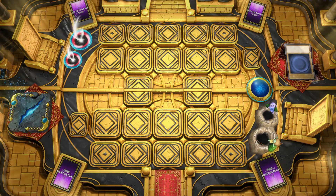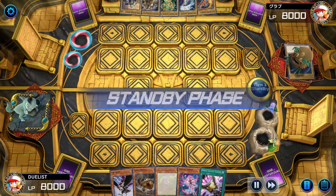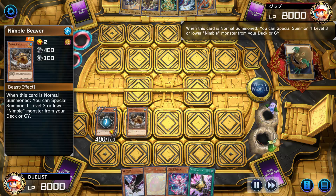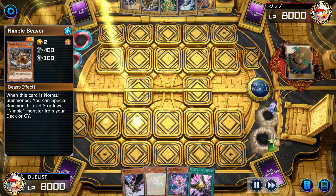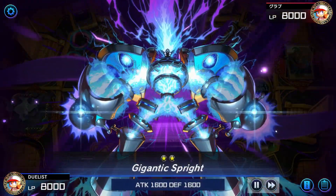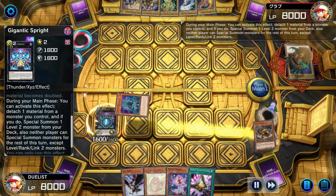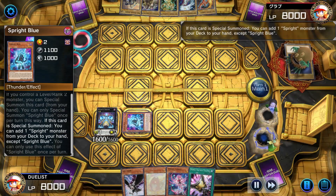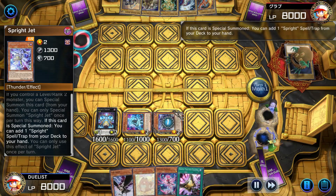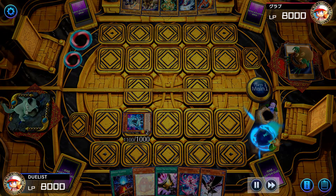So let's start with the first combo. We normal summon Nimble Beaver and trigger its effect to summon another Beaver. We XYZ summon both Beavers into Gigantic Sprite. Gigantic will special summon Blue, Blue searches Jet, and after we special summon Jet, Jet will search Starter. Then we are linking away Gigantic and Jet into Elf.